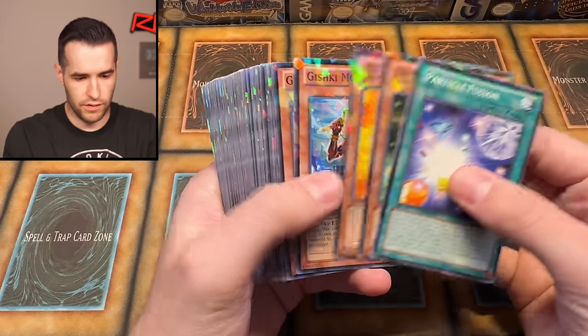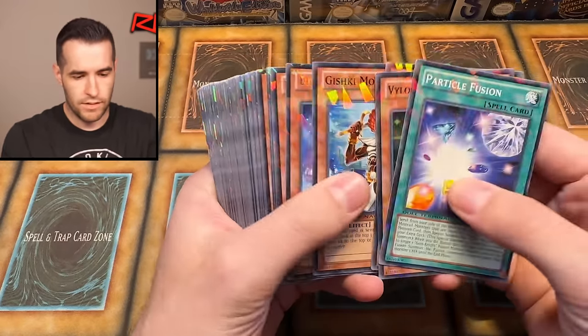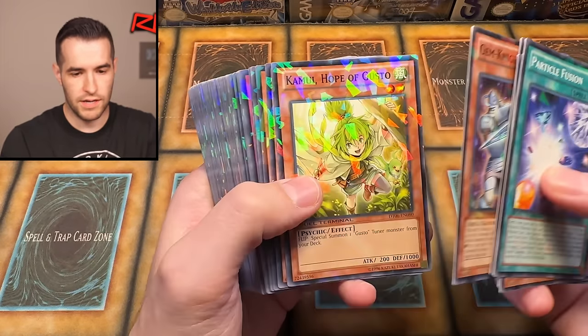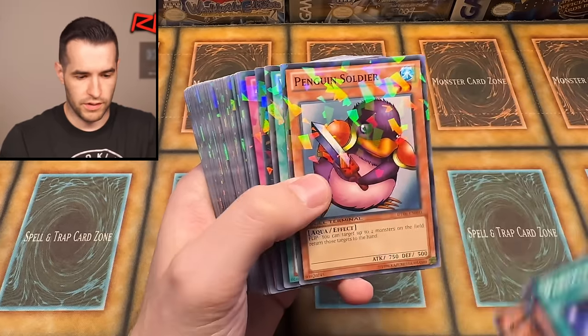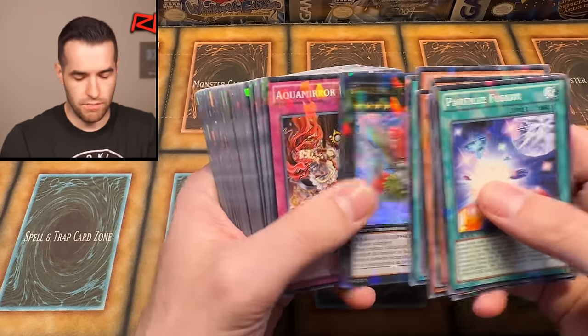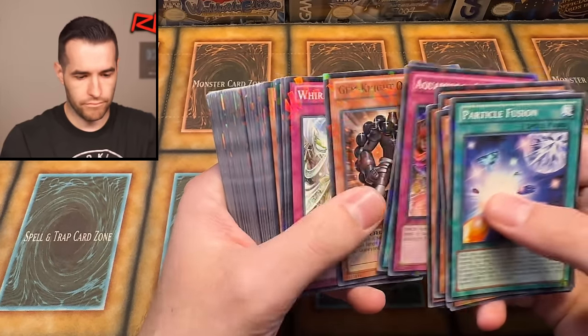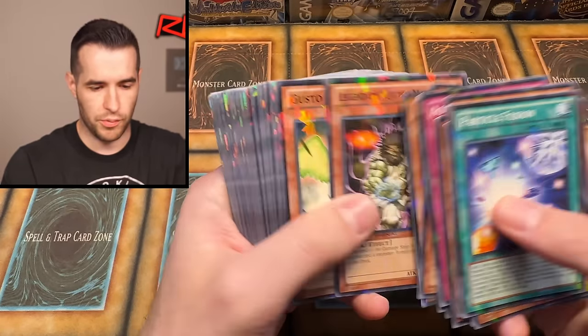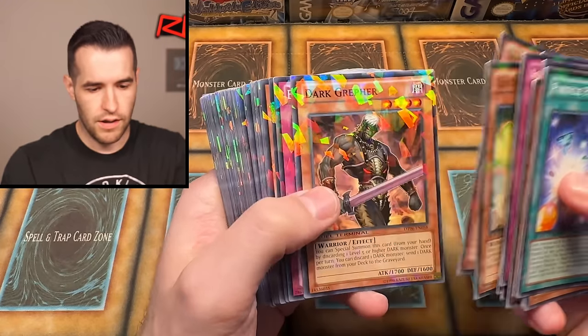Five DMGs so far — if we can get one more, six would be fantastic right now. LaValVal rare, Elemental Hero Neos, Gemknight Amethyst, Neos again. Eva Gishki Merogeist. LaVal Dragon — let's see if we get one more DMG. That'd be pretty insane to get six. Dark Grepher — not bad.